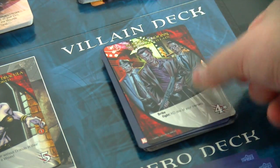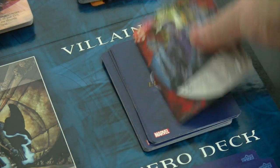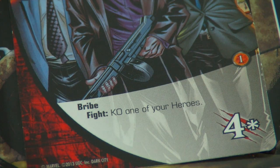The advanced solo rules also say to draw an additional villain card when a master strike occurs. This time we're pretty lucky — it's some Magia Goons, a henchman villain, placed on the board. They have a fight value of four and the new Prime keyword, meaning I can defeat them with any combination of recruit or fight points.